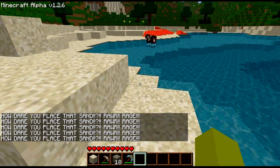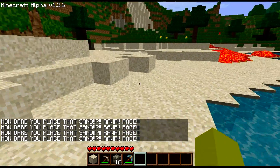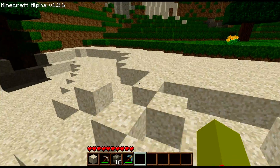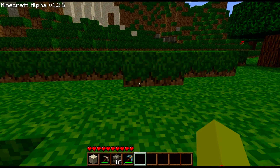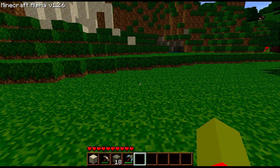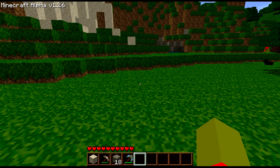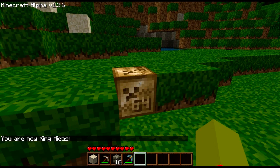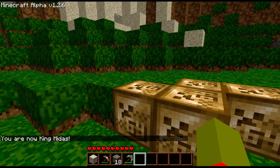That was the first one I ever made. The second one was taken directly from a tutorial online — it teaches you how to make a very basic plugin that will turn one thing into another thing. So if you just type slash Midas, you get a message saying you are now King Midas. Every time you right-click a block with your fists, it turns it into solid gold.